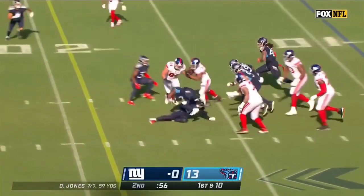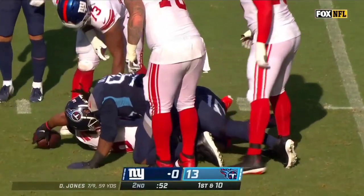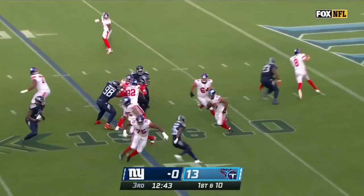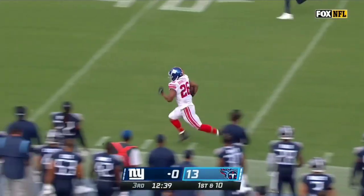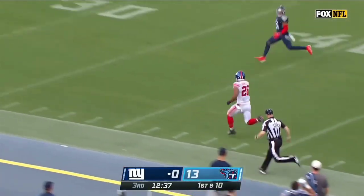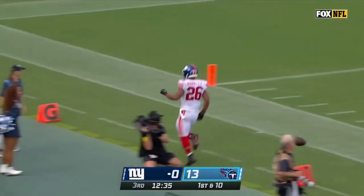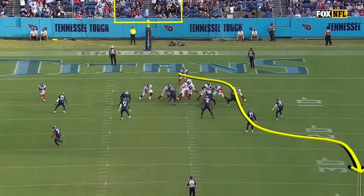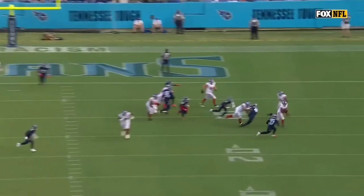It's Barkley on first down, a burst up the middle, ran into a blocker, and Barkley for the first down — the second straight start for the Giants inside the 10. On first down, Saquon Barkley to the sideline. Barkley tiptoeing down the sideline, and here comes the speed. Barkley shoved out of bounds near the 20 by Kevin Byers. Watch him just hit this crease and then get to the sideline as fast as possible, following some big lead blocks.